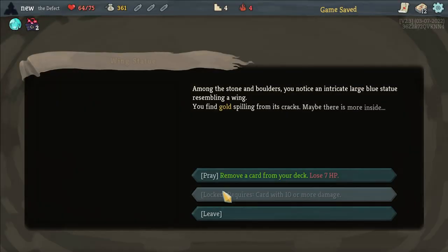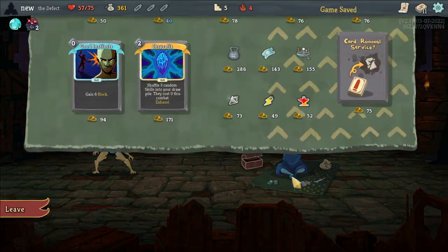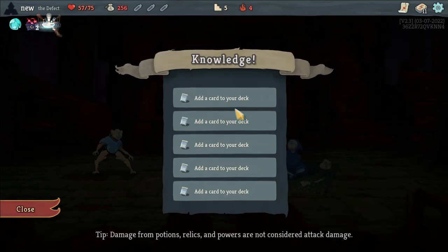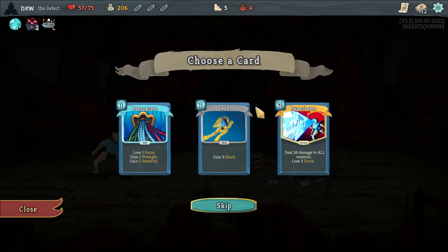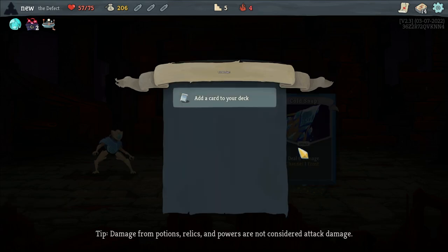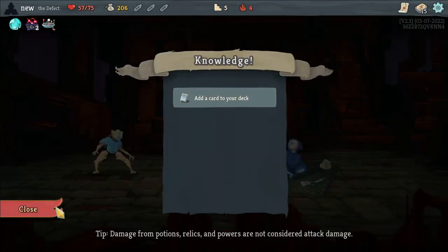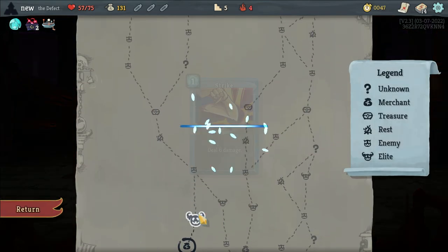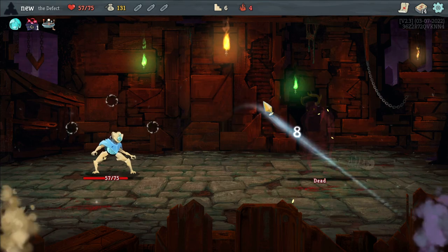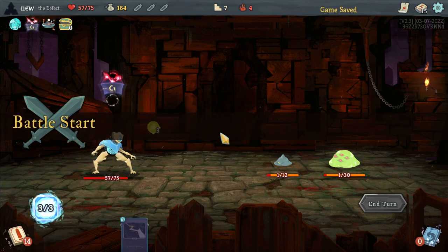More gold, remove a card, remove the Doubt. Let's buy Orrery. I'll take a Seek, a Charge Battery, and a Cold Snap. I'll also remove a basic Strike since I added two cards — two Strikes — to my deck.